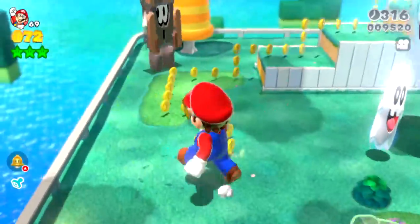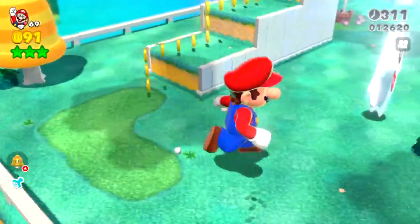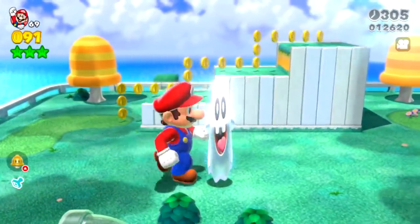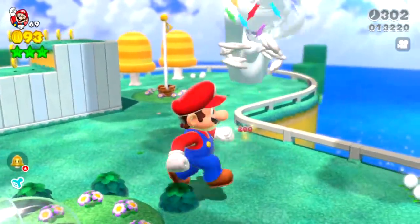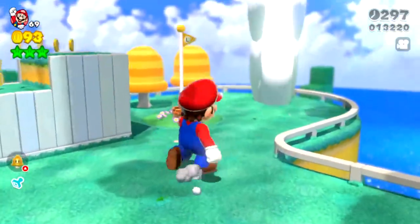I didn't realize that this question mark block was also stretching. If they're stretching, Mario should be able to stretch too. That is a tall ghost — it's about as tall as giant Mario. Same with the regular Boo. Wait, where'd the big Boo go? I don't see the big Boo anymore — did it get too big or what?